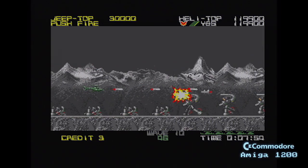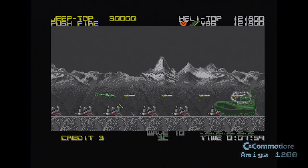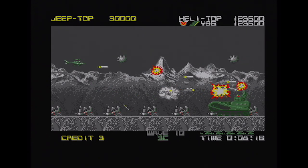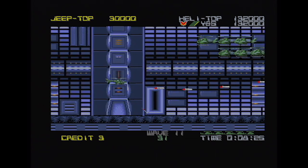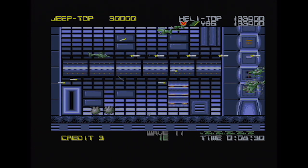Wave 10, the second-to-last level on the Amiga. Here comes Burt Tank, which you only ever see on the C64, ST and Amiga versions. It can be difficult to hit the missiles coming towards you so you can't always rely on hitting them. On the arcade, Silkworm infamously loops around with no ending. But on the home versions there are 11 levels and you get a congratulations at the end of the game.